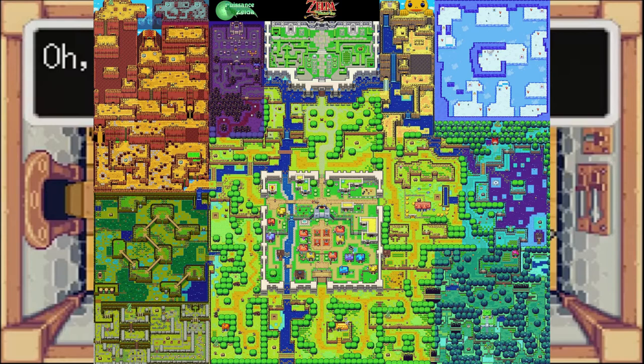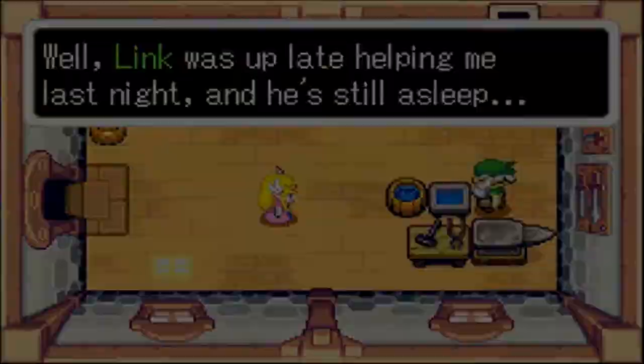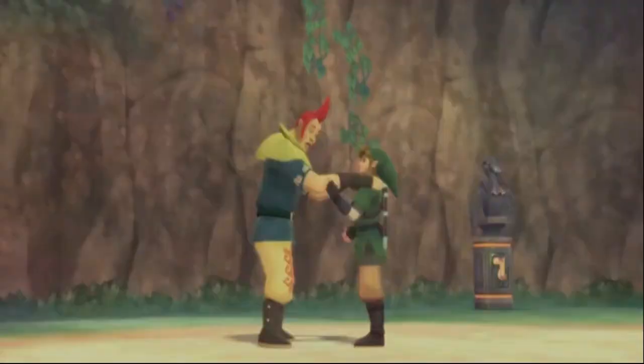This new Hyrule is located in just a small part of the land that is seen in the Breath of the Wild map. This Hyrule is the precursor to the kingdom we see in chronologically later games in the series. Now I will present my findings on where the location of Minish Cap takes place within the Breath of the Wild map.